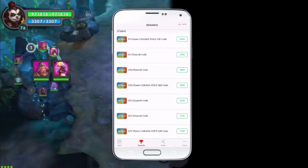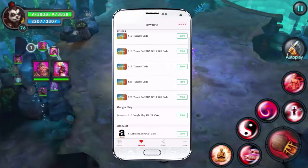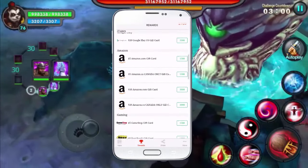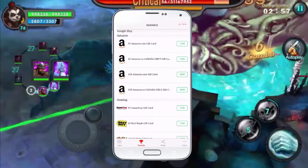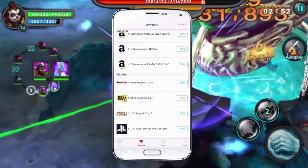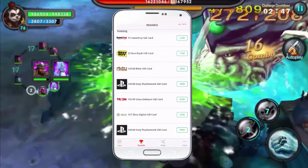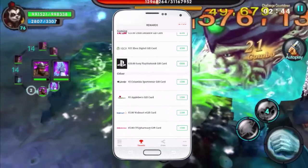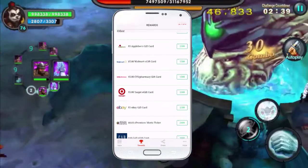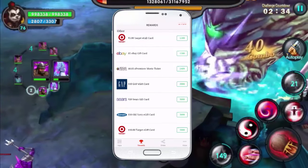The next tab is the rewards. You can get iTunes $5 cards for 2,000 points — doesn't take long at all. Google Play is 3,300 points for a $10 card, not bad. You've got Amazon, GameStop, Best Buy, PlayStation, Xbox, Applebee's — all kinds of things. It's free gift cards, all you have to do is download apps and do what it says.